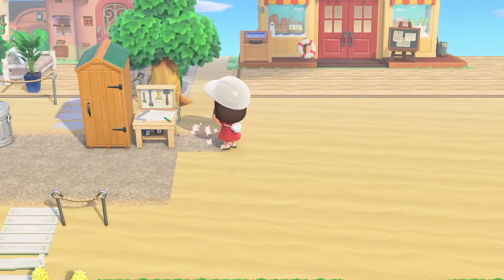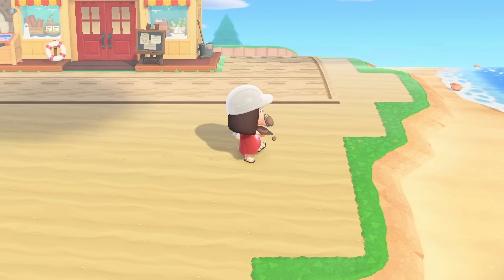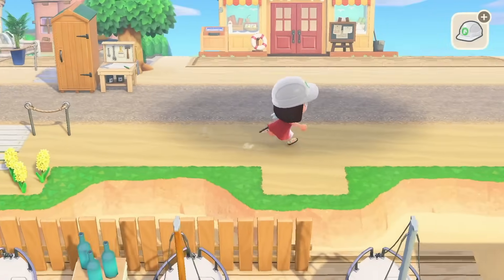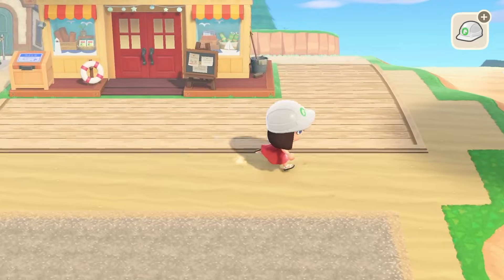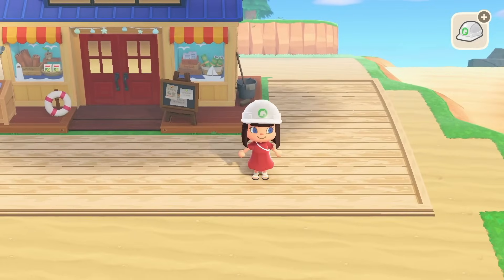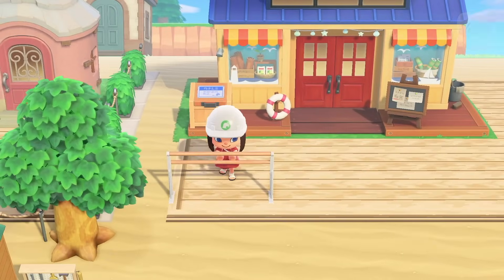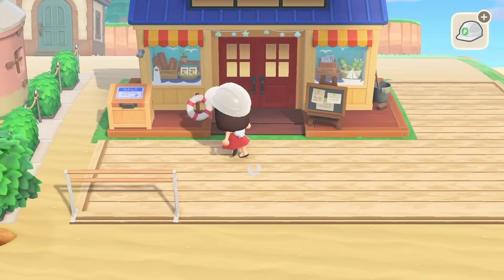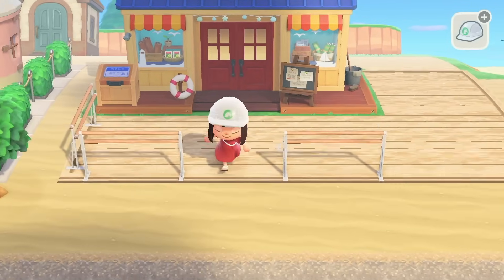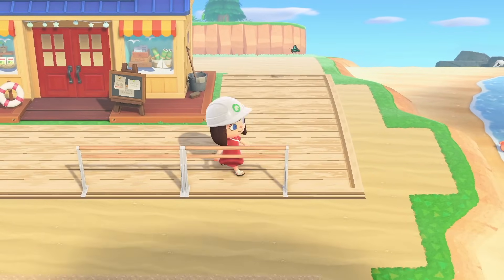I need to actually continue this road because I haven't finished it — we kind of just stopped it there where the sand was finishing. There we go, we've done the road all the way along. I'm probably just going to stick wheat-filled bushes and trees along here. Now it's time to actually start decorating Nook's Cranny. Along the front I want to put the safety railing all the way along — I want to make sure I space it correctly.